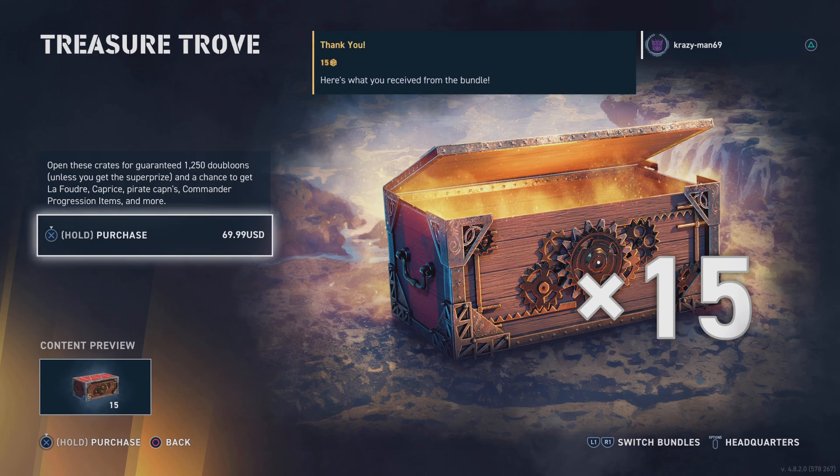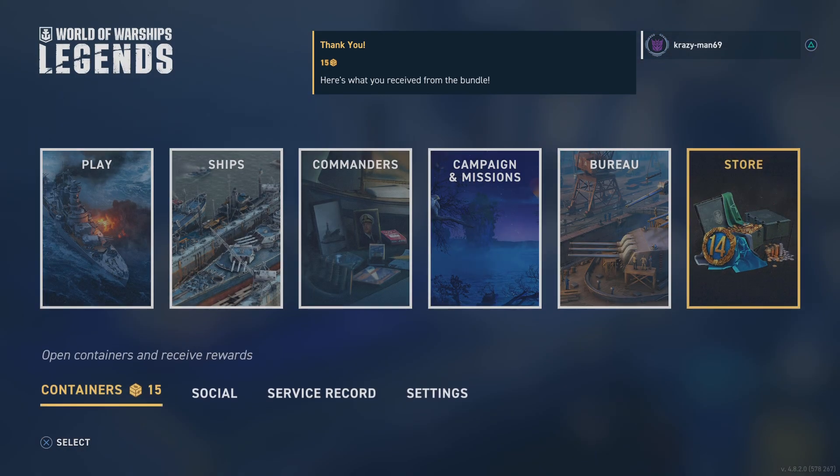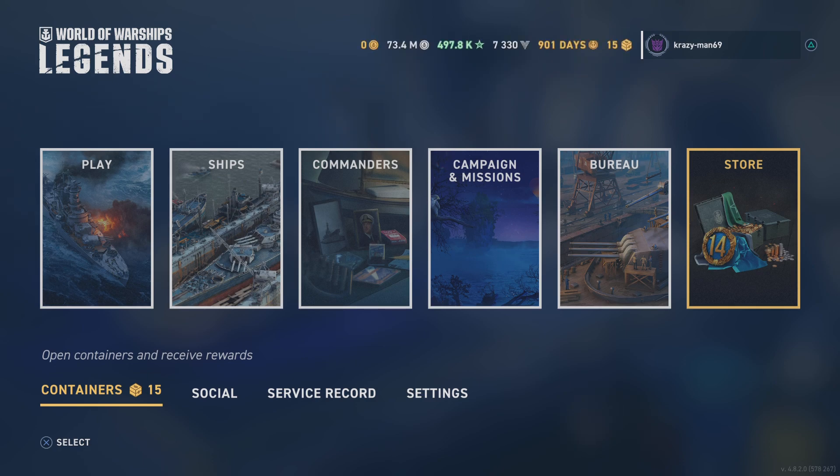There they are. Alright, let's get to the crate opening. You do get doubloons in this — it's guaranteed doubloons — but you also get all the good stuff. Let's see what other good stuff you get besides the doubloons.